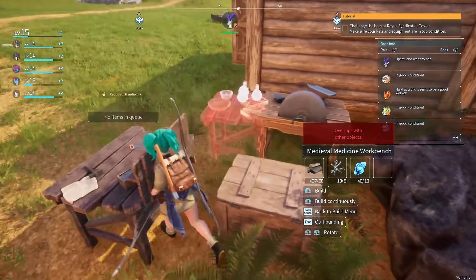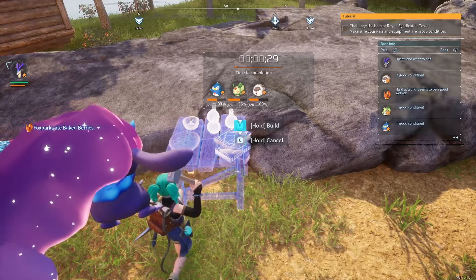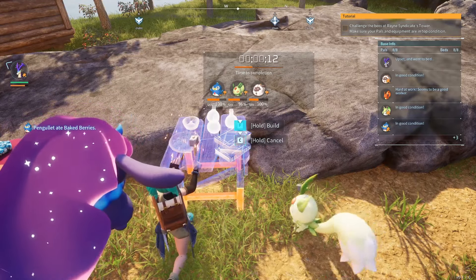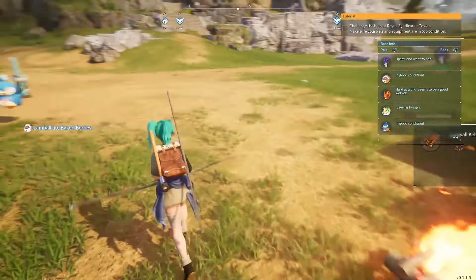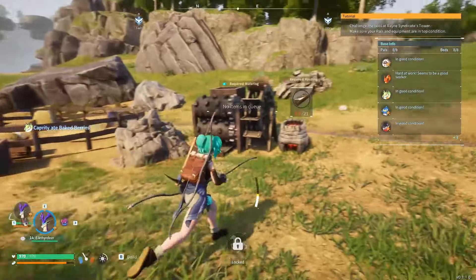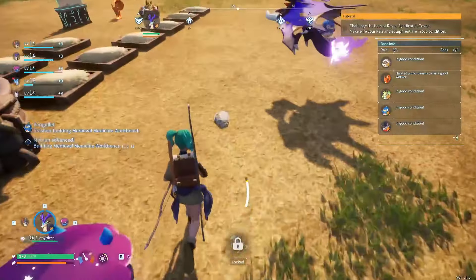Let's get ourselves the medieval medicine workbench - this can be worked by my lift monk. Let's make sure we put it in an okay spot. We'll get this built and then our lift monk can work at it if need be. Excellent, finished! Now for the nightwing saddle - let's go see how we're doing with our ingots. They are not getting put into the chest. Ingots into the chest please, thank you.